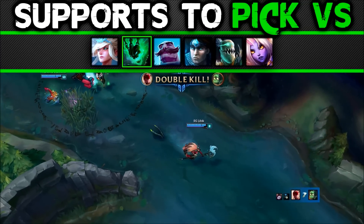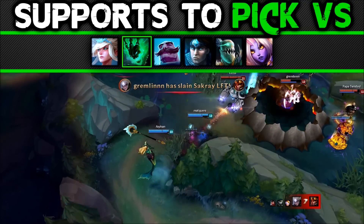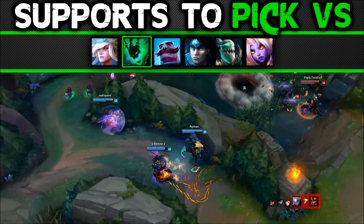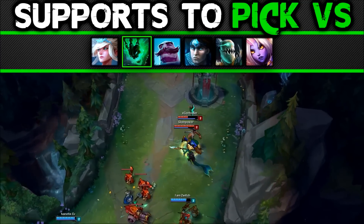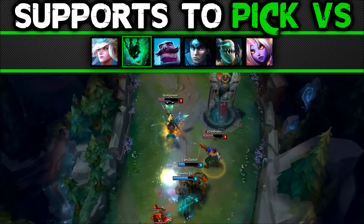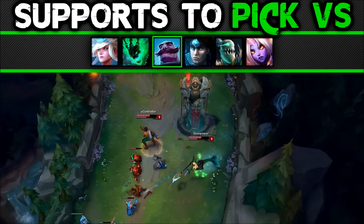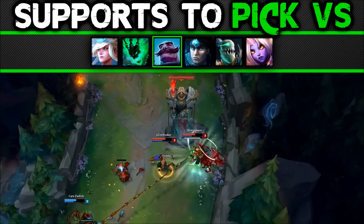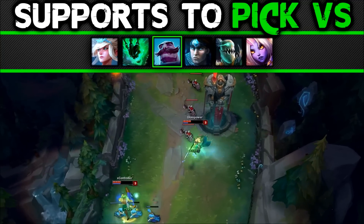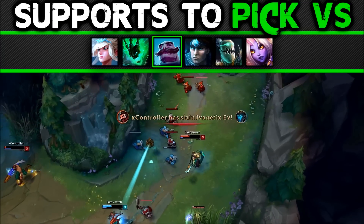Thresh: you can easily out-poke and out-sustain him. If he lands a Q, aim your Q — when he pulls himself in, shoot the Q to where he will land to destroy his Q-E combo. Place him in that spot screwed; from there trade him and make him run back losing a lot of health. Throw a heal on your carry and it'll bounce off them to the Thresh and back to you, giving you free health and damage. Braum: he's weak to harassment and has low range. Nami can auto attack, double-E him down and there's pretty much nothing he can do. The low cooldown on Nami's abilities means Braum can't block even half of them. When you W him it will bounce back regardless if his shield is up and still heal you.